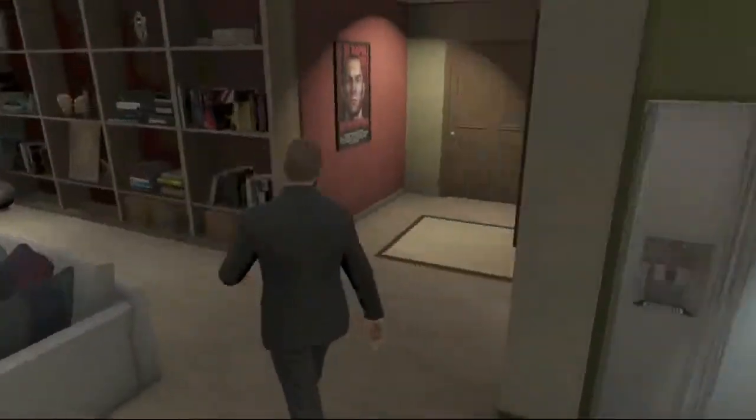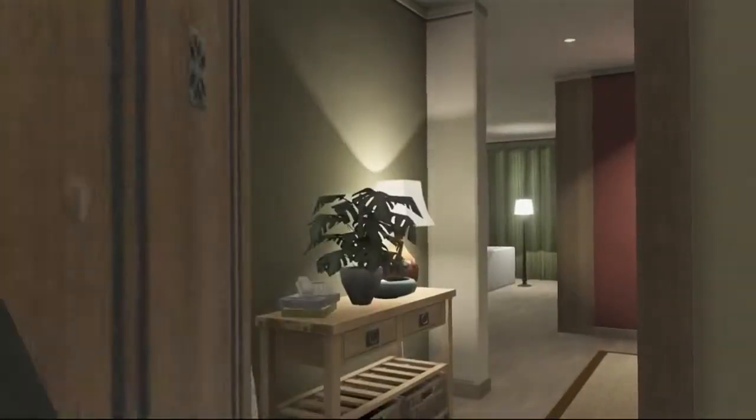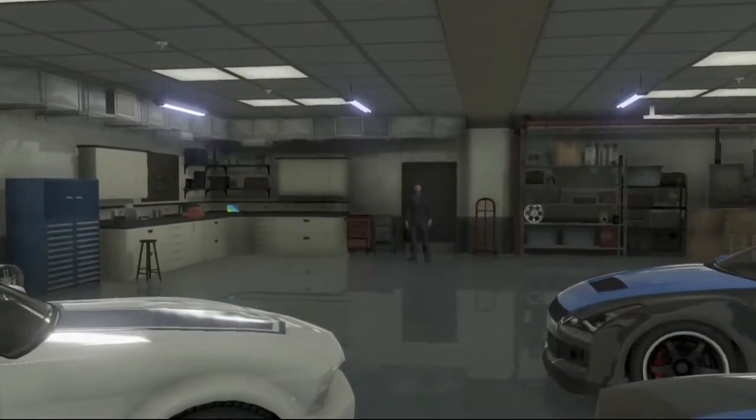Another asset to this house is a six-car garage, which I'll show you now. It's probably my favorite as well. Upon entering, you'll notice the sleek floors, which lighten up pretty good.